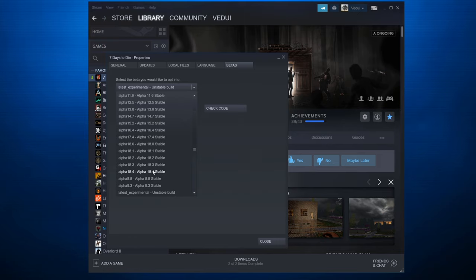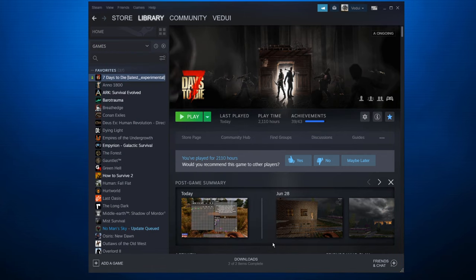If you later want to go back to Alpha 18, go to the same listing, select Alpha 18.4 or opt out and close it, and it will download the correct version.